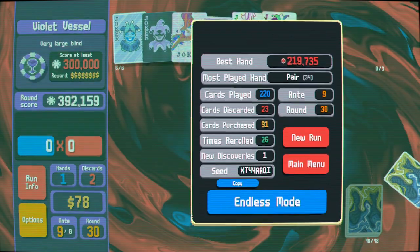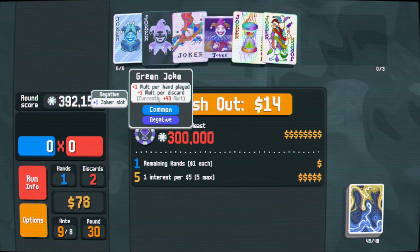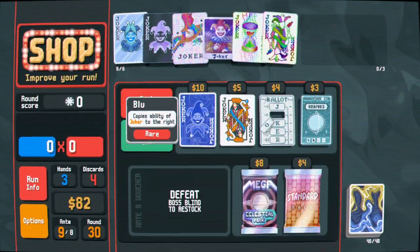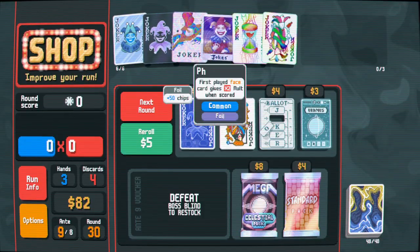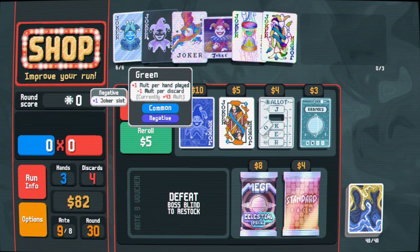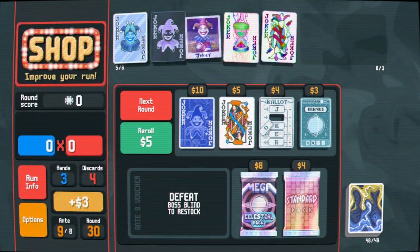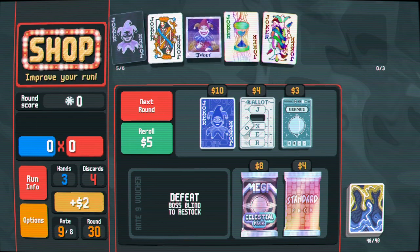Let's see how far we can go in endless mode. I think we're going to die pretty soon, but we can see. The problem with discards is Green Joker, which is kind of a problem. This is a rare joker. Oh - Shoot the Moon though! Is Blue Joker actually good? I'm going to say yes. I think Hanging Chad is coming too - never mind, it's so much better than Blue Joker. Well, we're selling two jokers anyway. Photograph plus Hanging Chad seems real good.